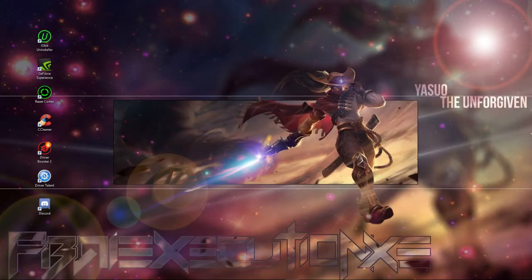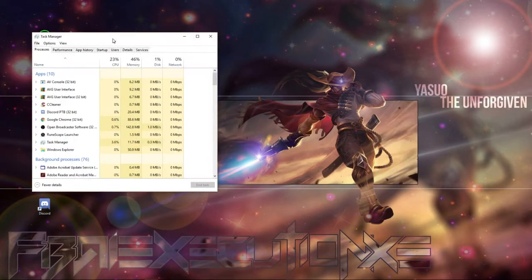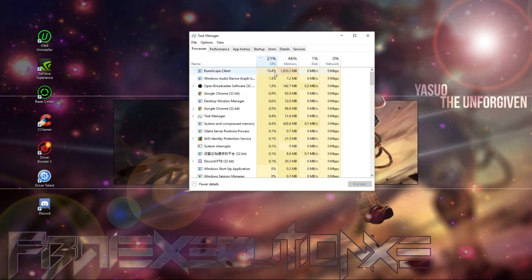You can also press Ctrl+Alt+Delete, or right-click down on your taskbar and go to Task Manager. In there you can see what's taking up CPU and memory — which usually it's RuneScape. You can see here it's RuneScape mostly, taking a lot of memory, though not that much CPU because my computer is good.